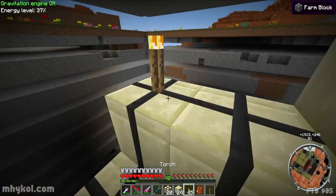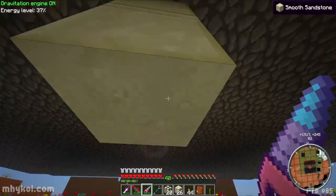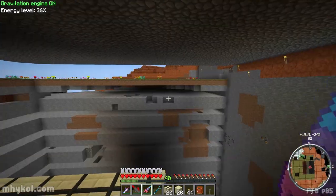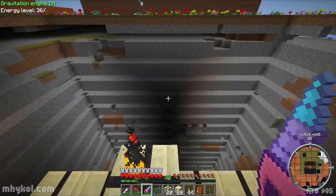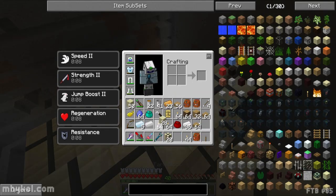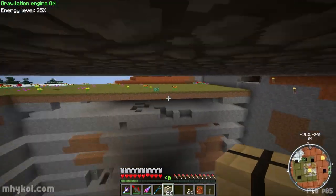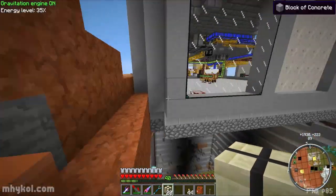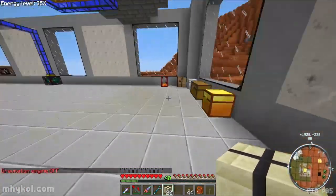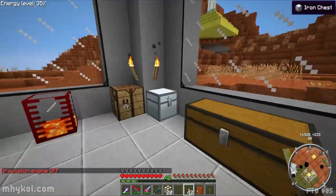Right there and a torch here. I can take these down. Hopefully I've got enough room for all this. I need a lot more smooth sandstone. We need to make some tin gears. Let's see what I've got over here - put some light in this corner.